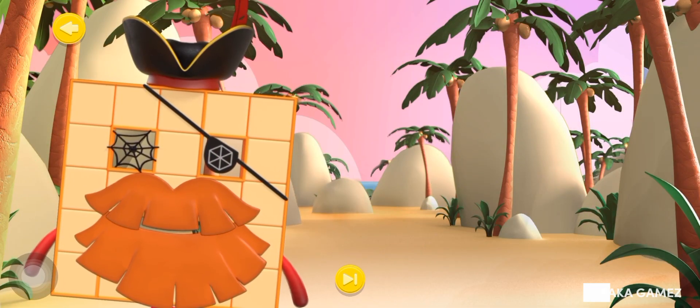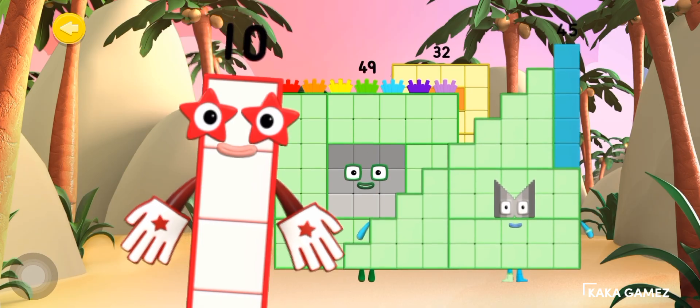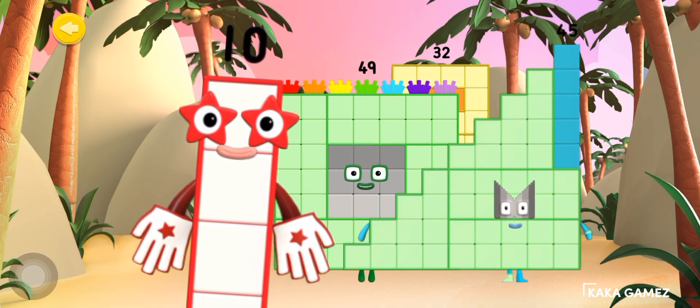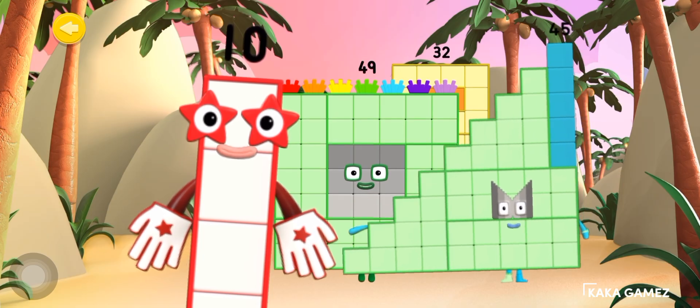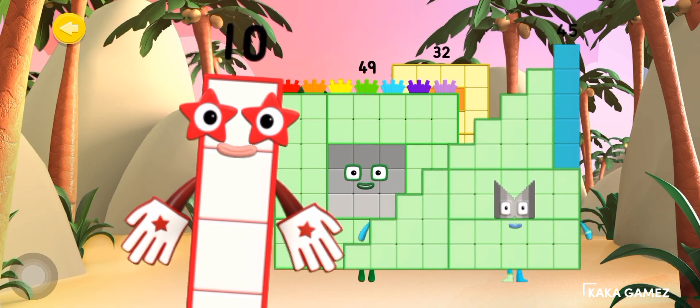Welcome Shipmate! You've discovered the 10s and 1s training zone, where number blocks made of 10s and 1s are put through their paces by number block 10. Can you help number block 10 train the number blocks? Make the number blocks break apart into 10s and 1s by shouting SPLIT!